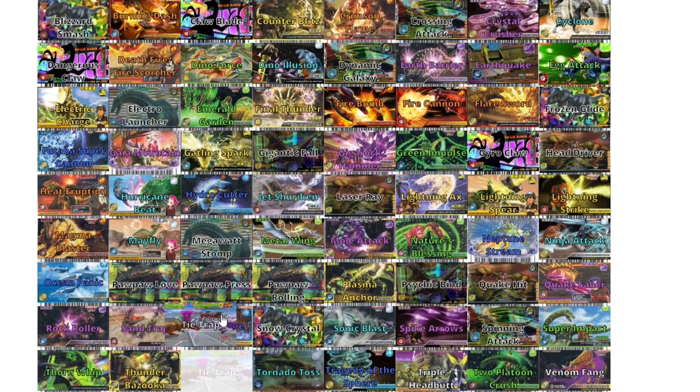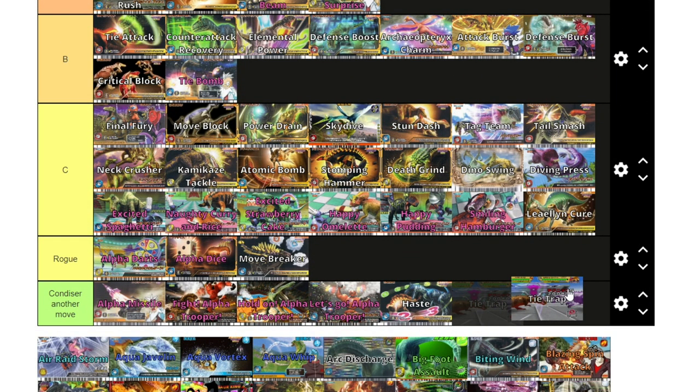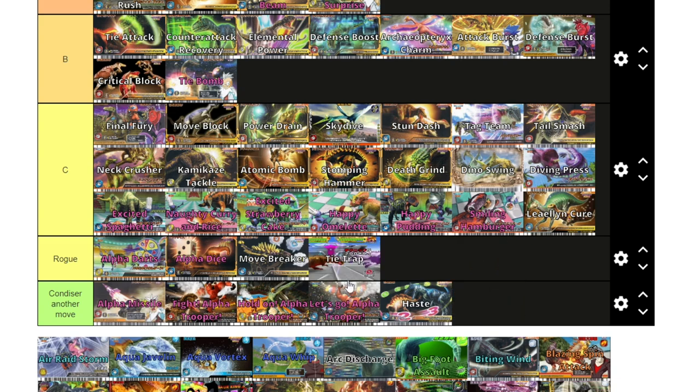Tie Trap is an interesting one — this is actually the one move that, when I decoded all these moves for the emulator, didn't get a card release. I didn't even know it existed. I think it has something to do with reducing your opponent's technique during a tie, but because I'm not a hundred percent sure how this move works I'm going to put it in rogue.